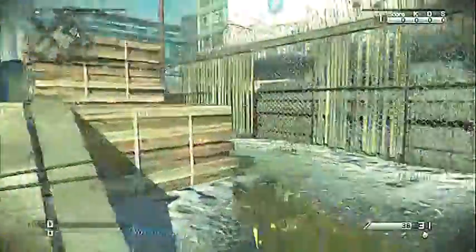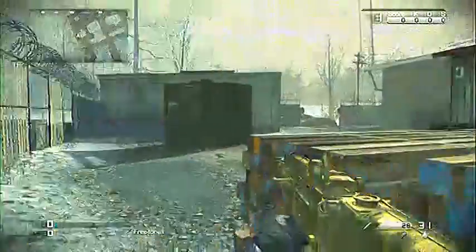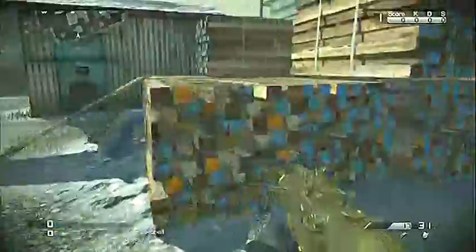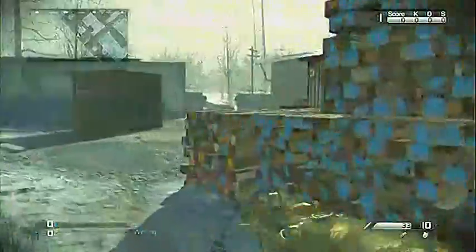To be really good at Free For All, you've got to know all the spawns. Basically, what you're going to want to do is sit behind this thing, and there are a couple of spawn points back here. There is a spawn point right here, but if you're sitting right here they won't spawn there. However, if you go back over here they can spawn there, so just be wary of that. If you hear someone coming around over here, shoot them — be careful, because there could be someone coming around.